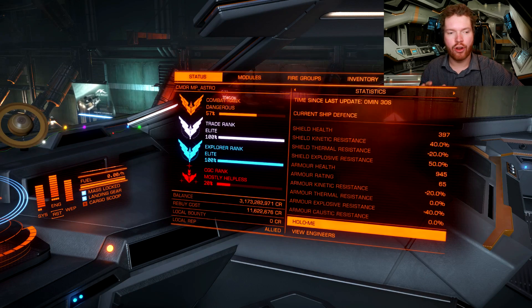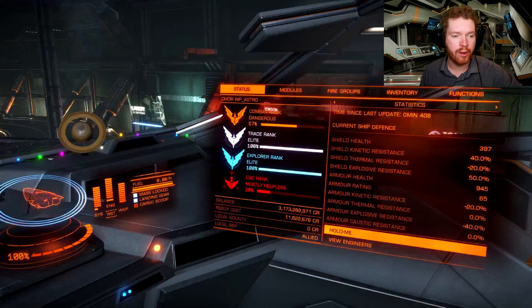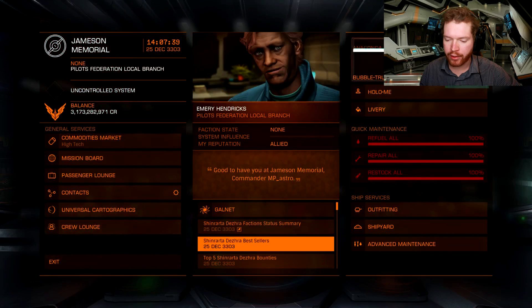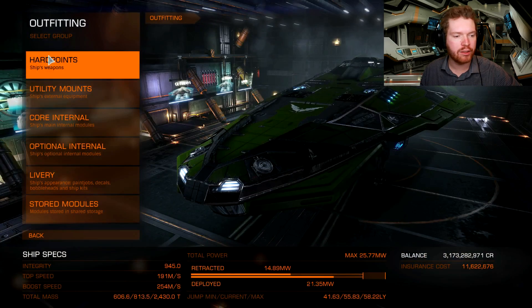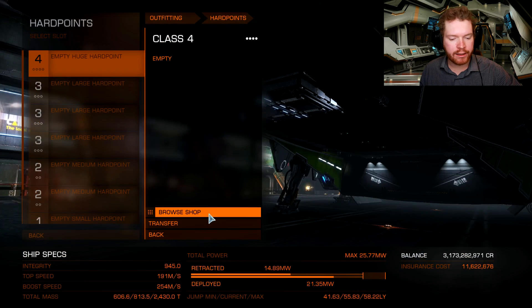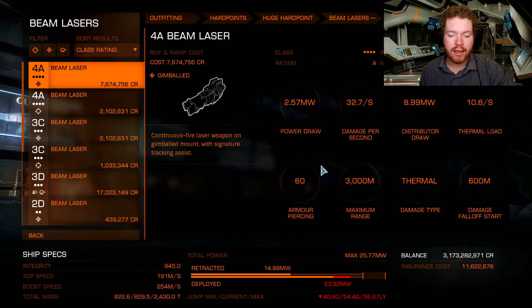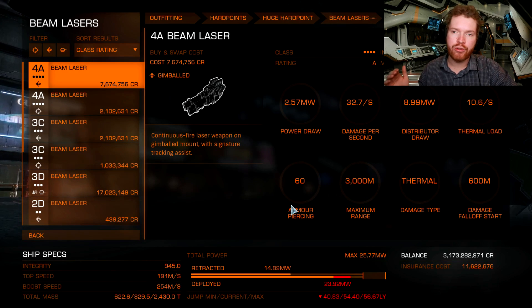So how does this stat determine the amount of damage you take on your armor? Well, that depends on the weapon shooting at you. Let's open up the outfitting panel and have a look at some weapons. Starting with a huge gimbal beam laser — the armor piercing is listed here, and the huge gimbal beam laser has an armor piercing of 60. That means it can effectively overcome armor with an armor rating up to and including 60, and for anything over that, it begins to get reduced damage.